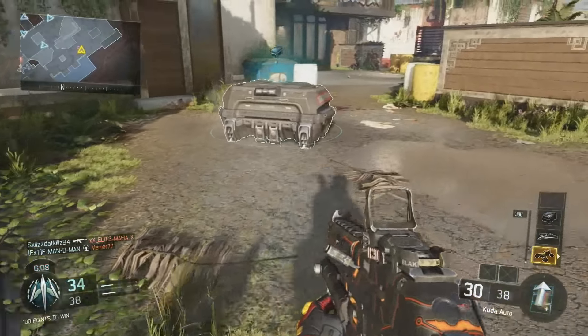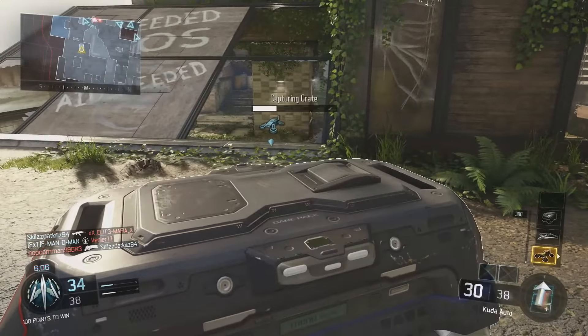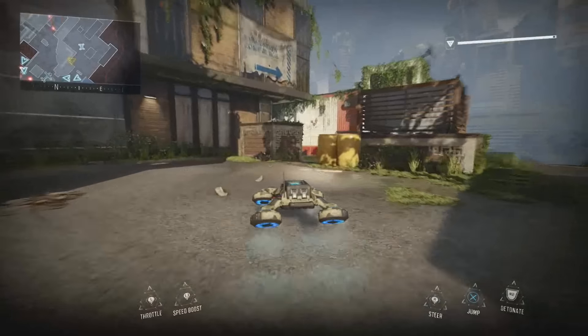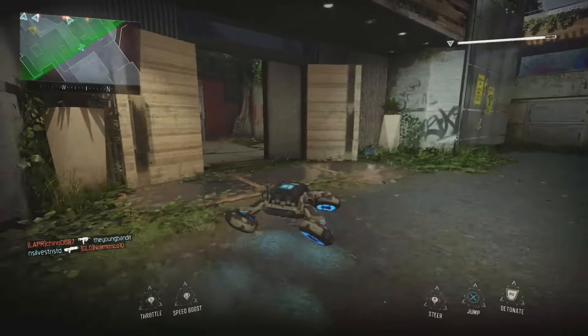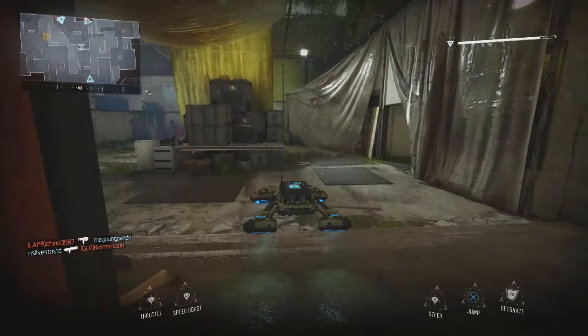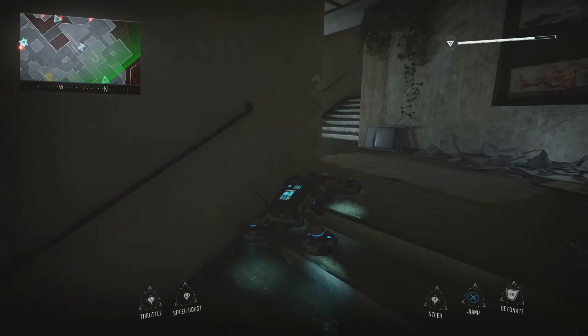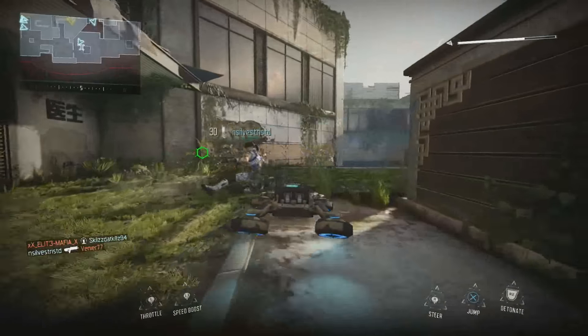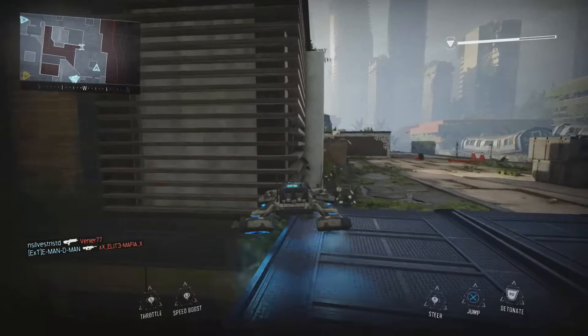Another thing we can look at is the reload time. The reload time with a non-empty magazine is 1.8 seconds — this is actually good, one of the better stats of this weapon. When empty, it's 2.3 seconds, which is actually best in class. Aim down sights time is 0.2 seconds — also best in class.